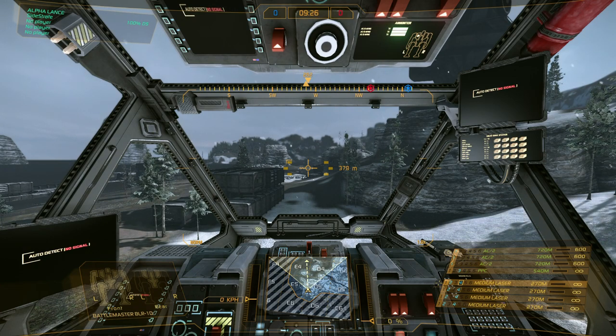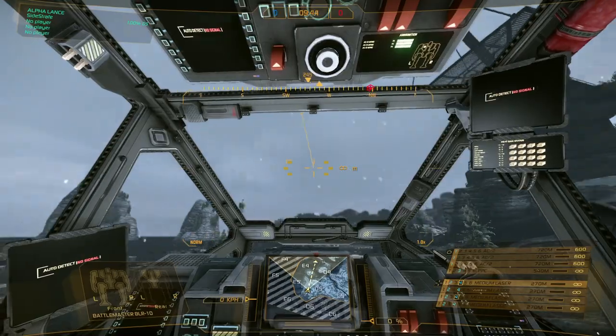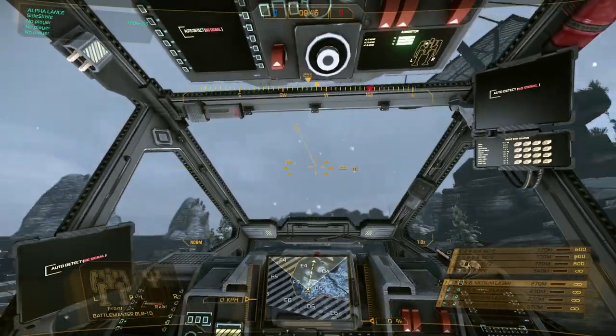There really isn't a great tutorial on it, and you have to almost figure it out for yourself, read up on it, or just hit escape and go into the options to see where your key bindings are. So first and foremost, our heads-up display — we've got a crosshair in the center, as well as a circle that moves outside of the crosshair.